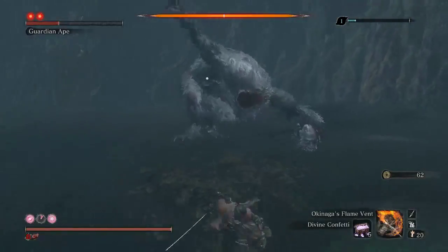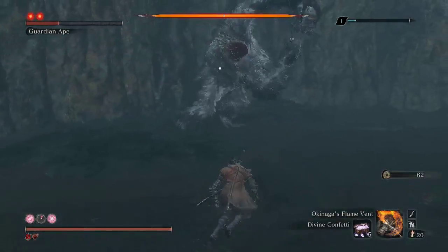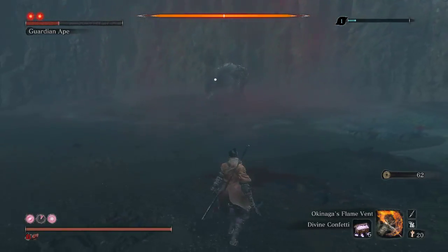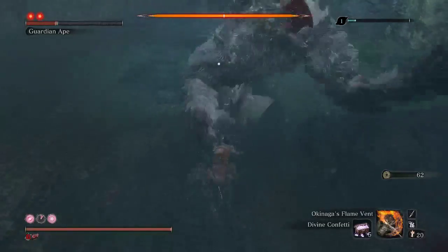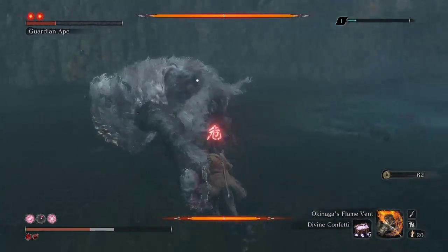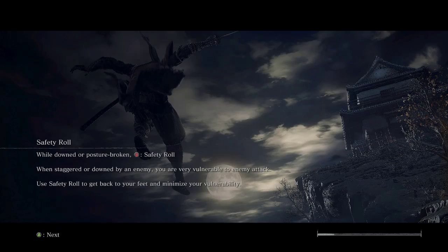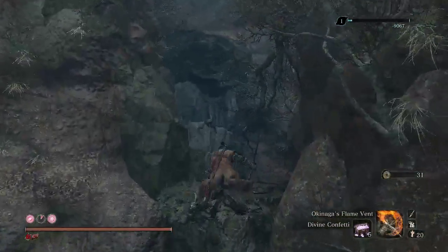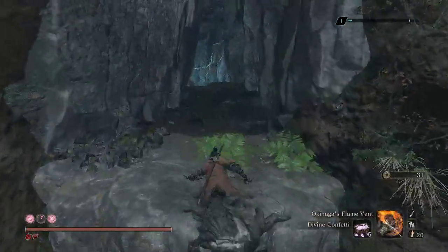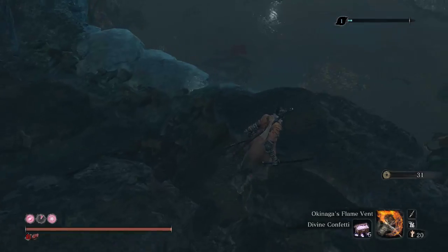Oh, I knocked him out of that by accident — that's not good. So a little bit of what happened right there: when switching my hand to do the jump and then the deflect, I kind of positioned my hand wrong. Basically I hit the wrong button. My hand just completely missed L1. So that's what happened there.